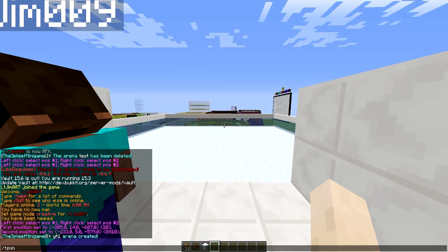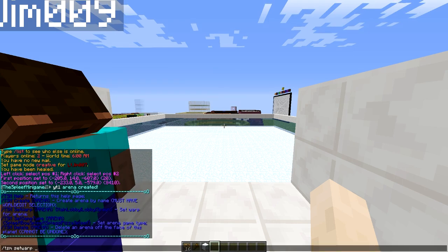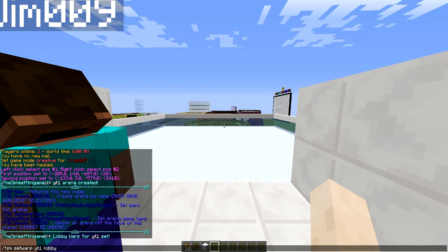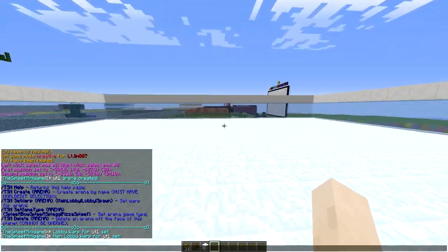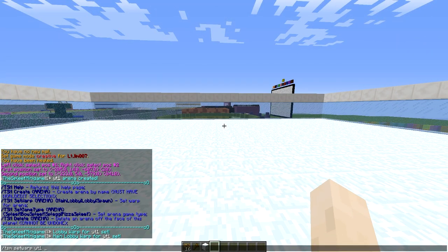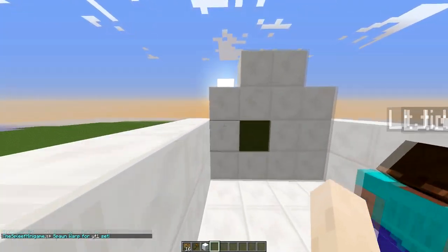Then do `tsm create` followed by the name of the arena. Next, set various spawn points using `set warp` with the arena name — the main lobby, which I'm setting in the same place for simplicity, and the player spawn point in the middle of the arena.